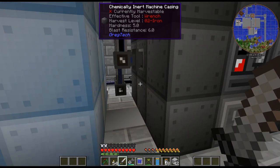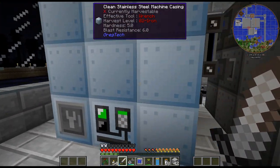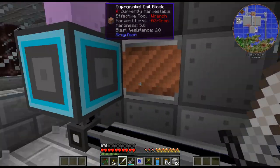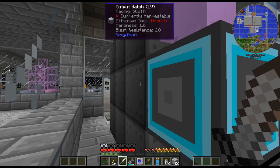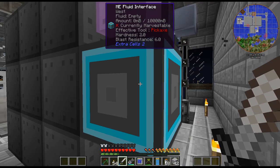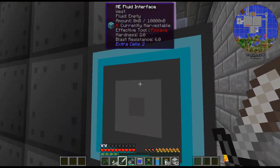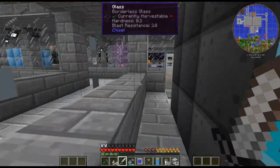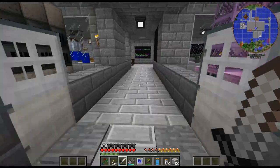Unfortunately, I probably should have made this room one block wider to fit in here a little better, but I don't really need to get in there. I just have two output hatches — one for the hydrogen sulfide and one for the other thing. I put it into the fluid interface which is almost instant, instead of having a storage bus or import bus — that's why I did a fluid interface.